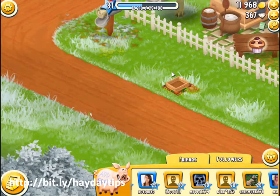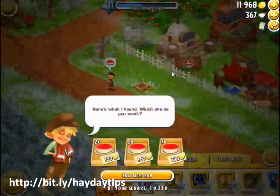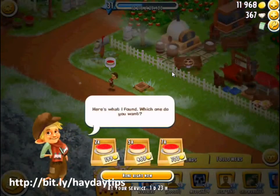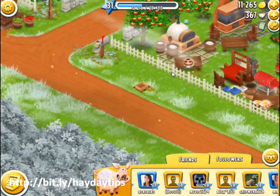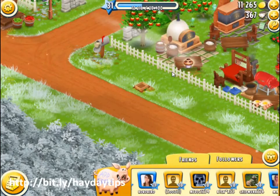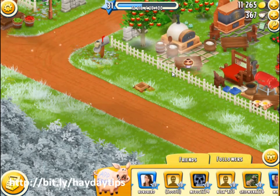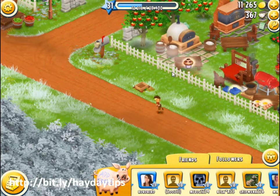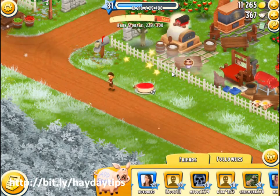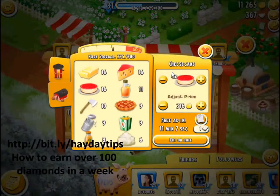When he comes back, he's going to show you three different possibilities — always take the highest so you'll get the most amount of cakes. I paid 703 gold for seven cakes, so that's about 100 gold per cake, and I'll be selling each one for 284 gold.